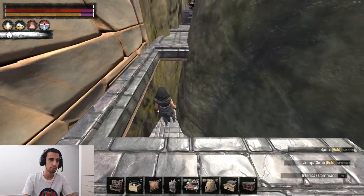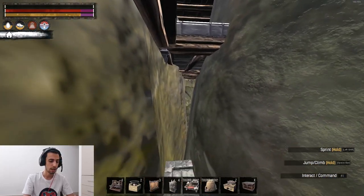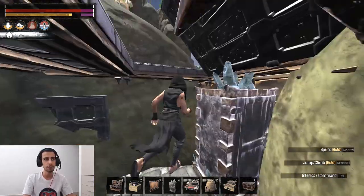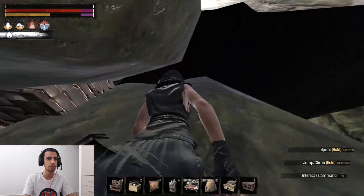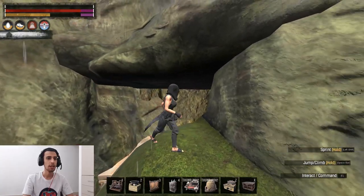There are some locations there you cannot access because I didn't have space to go there. You're gonna have a quite nice space here, and if you don't want to be so much hidden, you can also use the big space here. Look how much space you have, and you can build your door all the way to here.